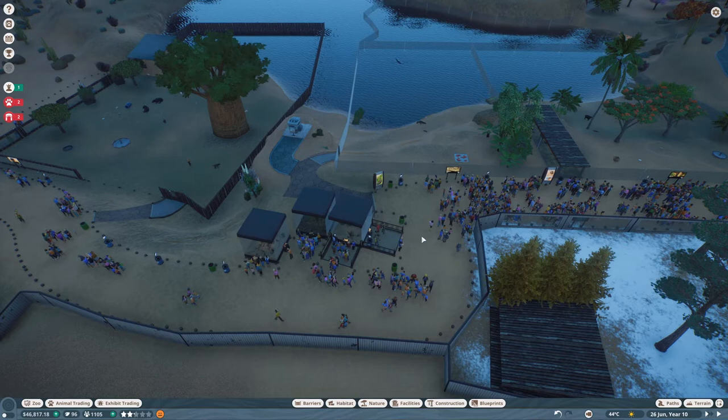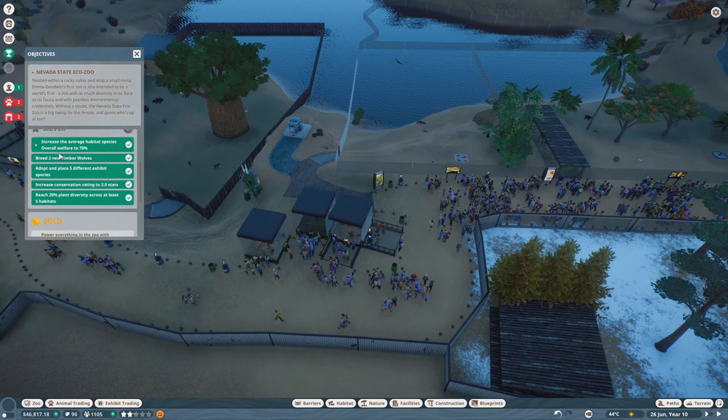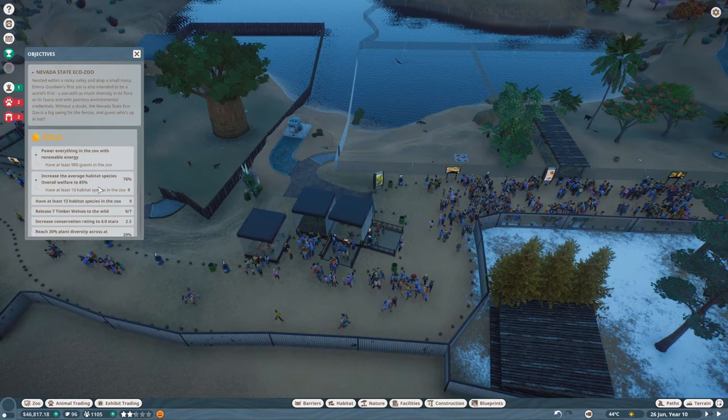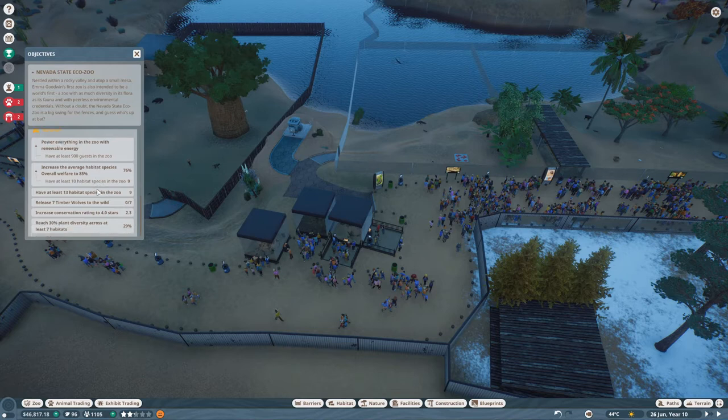Welcome back to Planet Zoo. In the previous video we finished our silver medal for career mode 10 — I think it is Nevada State EcoZoo — and now we're on to the gold. So we're going to move towards that now. We've got to power everything in the zoo with renewable energy, have at least 900 guests, replace all our stuff with renewable energy, and increase the average habitat species overall welfare to 85 percent. We also need at least 10 habitat species in the zoo.